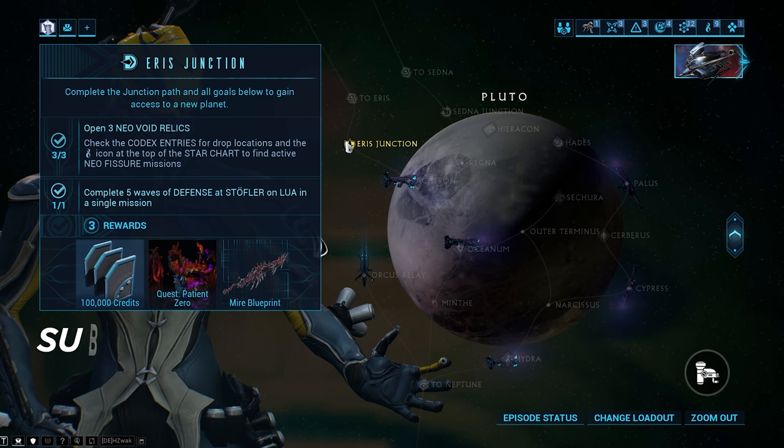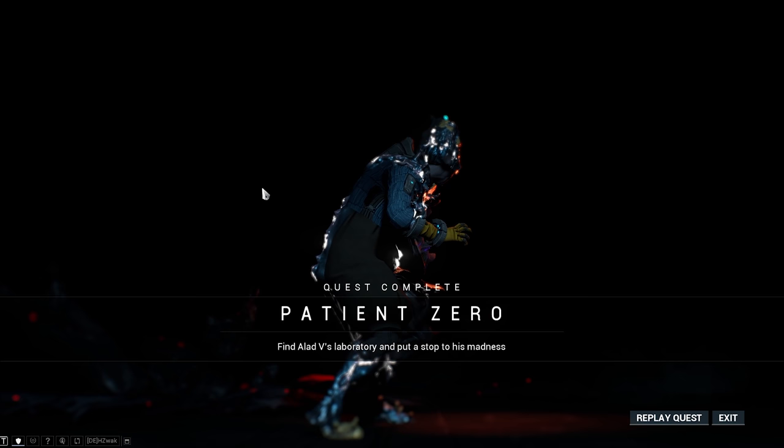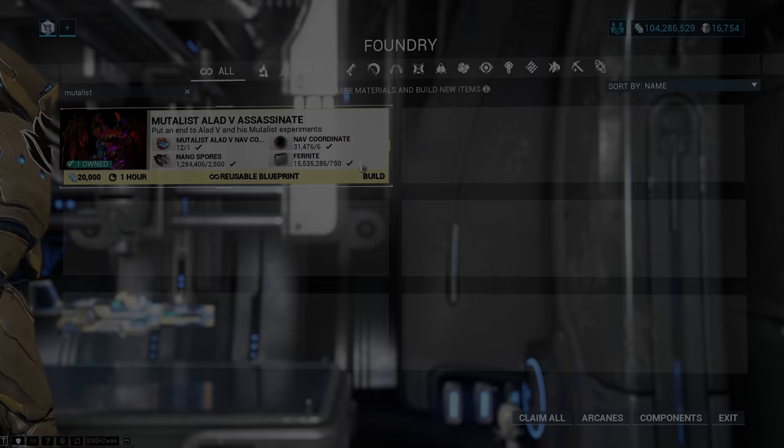The reason we need to head over to Aeris is so that we can do the Patient Zero Quest. The Patient Zero Quest is going to unlock a boss fight called Mutalist Alad V, where we can farm the Warframe called Mesa. Once you've completed the Patient Zero Quest and unlocked the boss fight, we need to make Mutalist Alad V Assassination Keys. You'll be able to find the blueprint for this in your Foundry after completing the Patient Zero Quest.